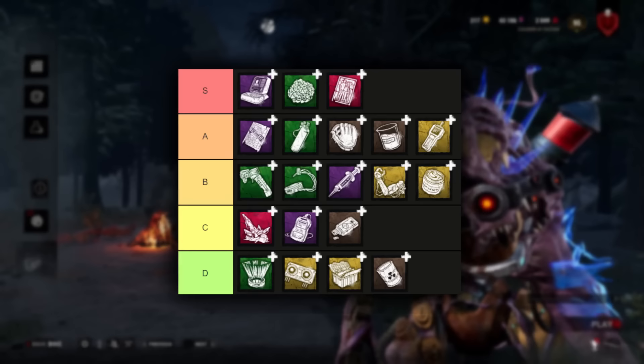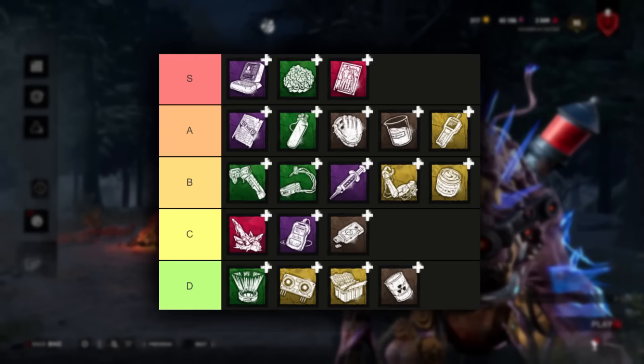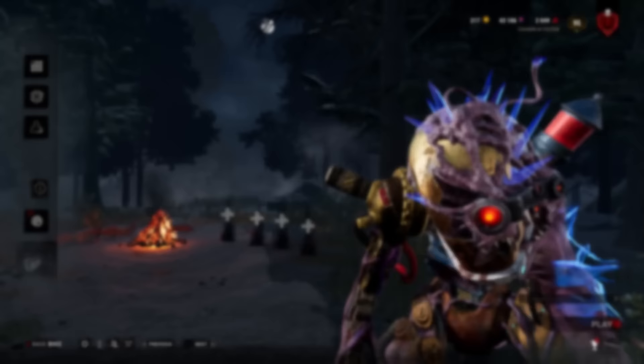First I want to talk about the add-ons. I'm going to show a tier list on screen right now just to talk about some of them. I do think that his add-ons are pretty balanced. The ones I have in the top tier are the good ones, and once you get down to below B, there's really no point in using any of them. I've tried using them with gimmick builds but I don't really know what they'd be good for — they have their moments, but nothing crazy like the ones up top.